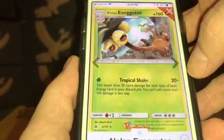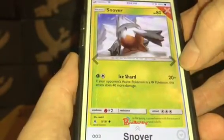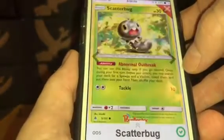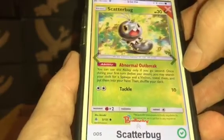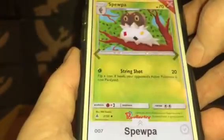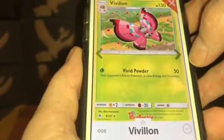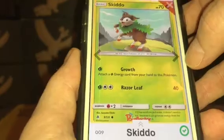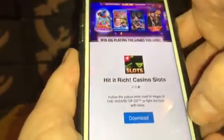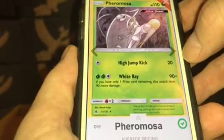Alolan Exeggutor: $0.28. Snover: $0.06. Abomasnow: $0.13. Scatterbug number 5: $0.05. Scatterbug number 6: $0.06. Spewpa: $0.06. Vivillon: $0.14. Skiddo: $0.07. Gogoat: $0.07. Furfrou: $0.41.